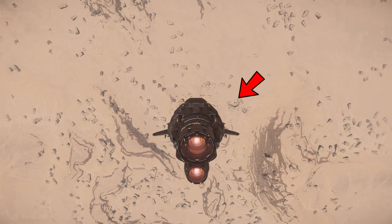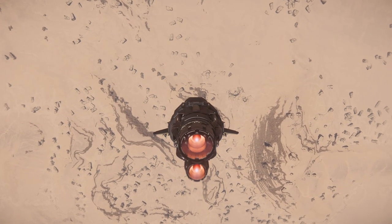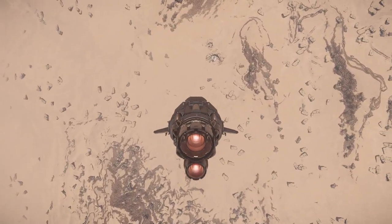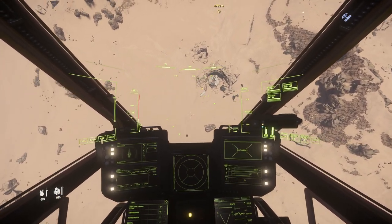Watch here when we start flying closer. And here it is. Now you see why it is better to be below 2000 meters in altitude. With all this information, you will be able to visit this location whenever you want.